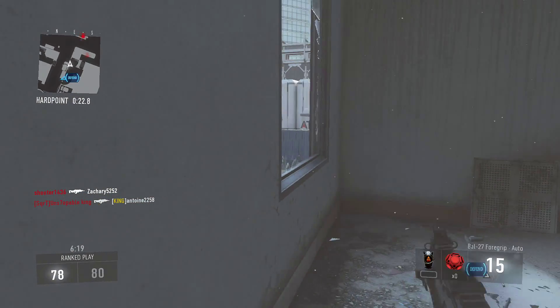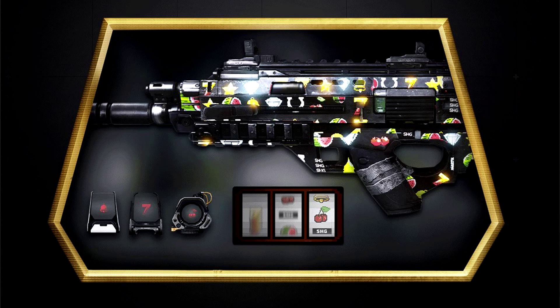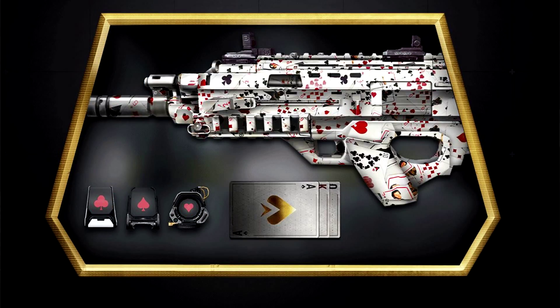On your screen guys, I'm going to post every single one of these. You'll see the Jackpot — it looks pretty cool — and then next you'll see the Disco, which looks pretty cool with the blue and the purple. Then you have the X-Ray personalization pack, which is a cool all-clear blue one. And then last but not least, you have the Aces personalization pack, which is kind of the red and white one.